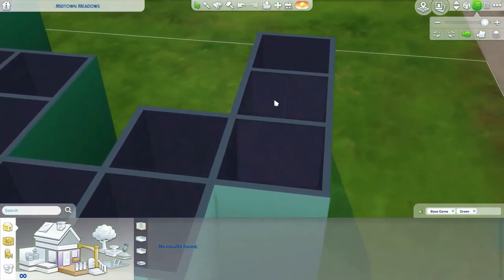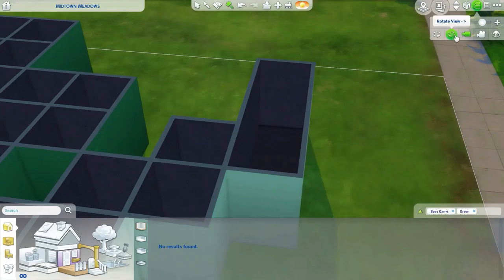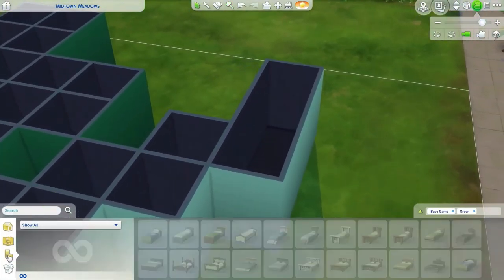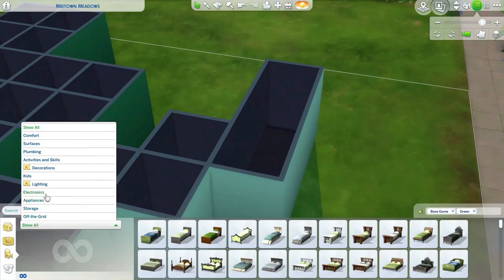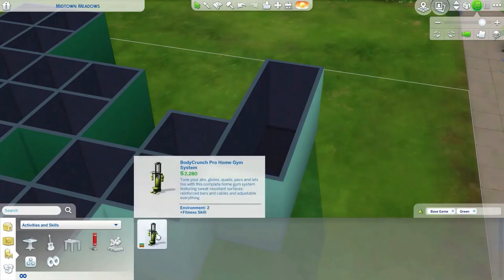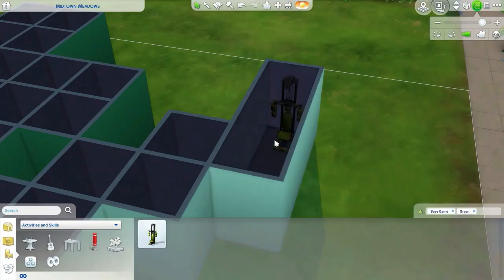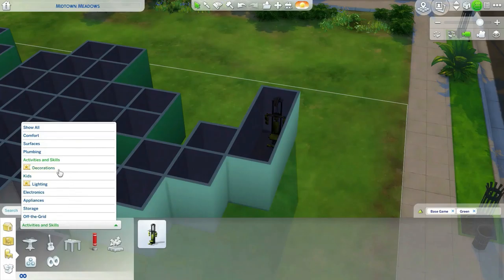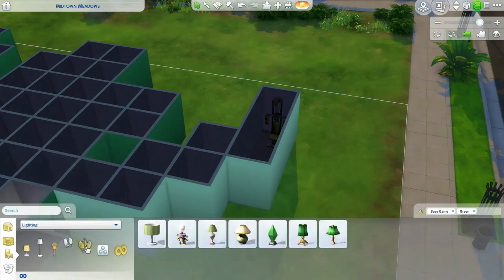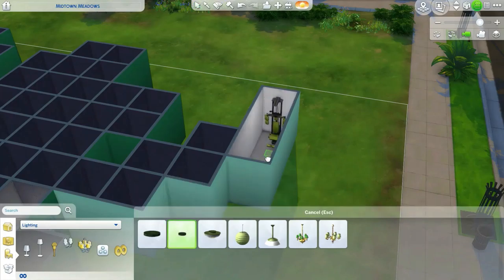I think over here I'm going to get rid of these walls. I'm thinking about turning this into an exercise room — yeah, let's do that. Let's get a light in here so we can see what I'm doing.